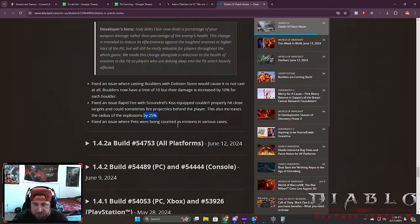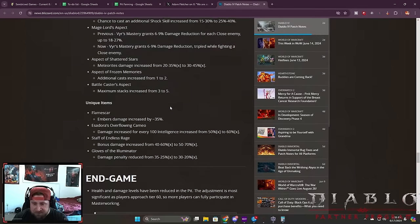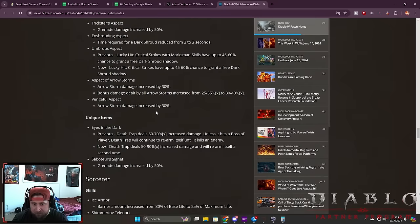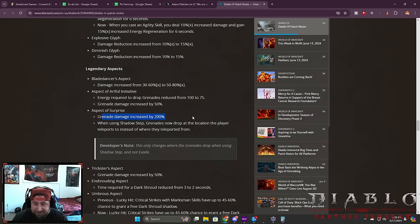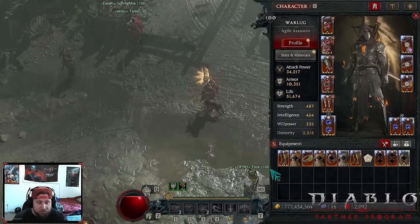It did receive a nerf, but if we look at the patch notes, some skills got buffed for Rogue. Tricksters got an increase, Umbrist got a change which most rogue builds are using. Surprise got a damage increase, which is kind of insane, and when using Shadow Step, grenades are now dropped at the location the player teleports to as opposed to where they teleported from, which is even better.